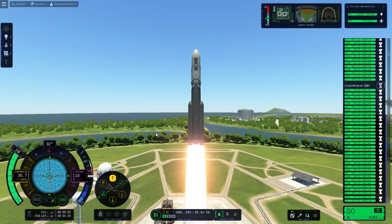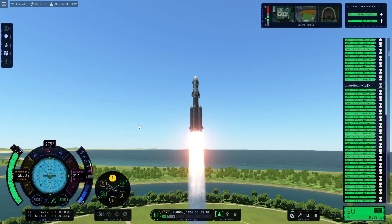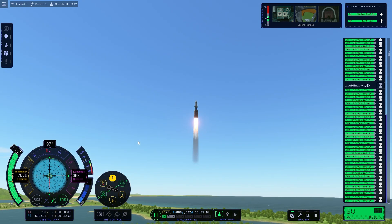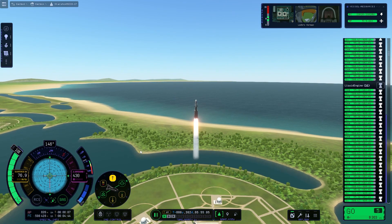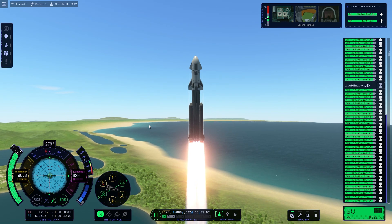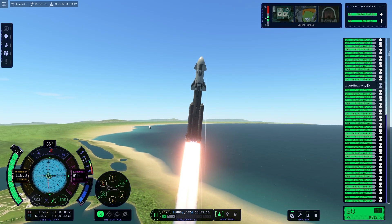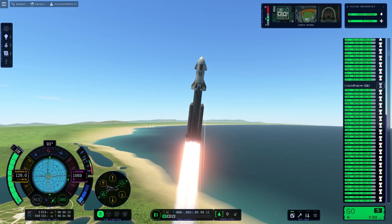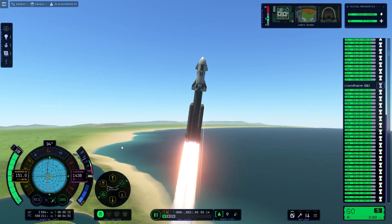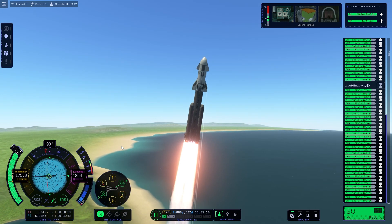There we go! It sort of looks like it's going straight up — yes it is. Okay, so we're just going to zoom out a little bit. Oh man, this is magnificent! It says off and we want to start turning to the east. I'm just kind of fighting it so that we can stay at 90 degrees — it'll just make our lives a little bit easier. If not, it's fine — we can do the changes in orbit.